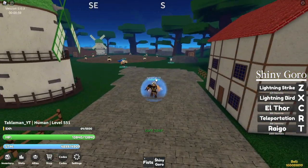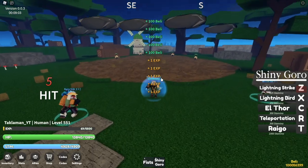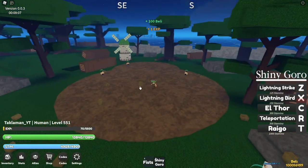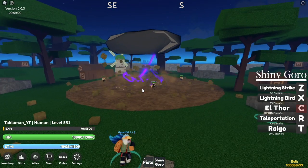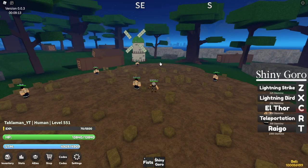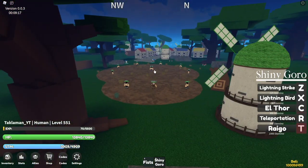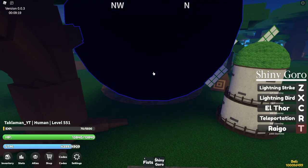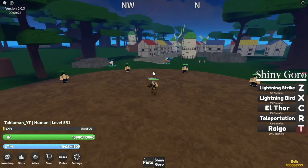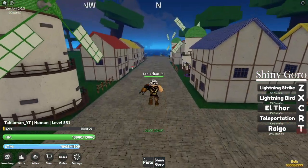Here is the shiny fruit, guys — it's purple. We got it equipped, the shiny goro. Here's the Z move, purple. Then you got your Lightning Bird, and then of course L4. Yeah, guys, this fruit looks sick. I like the shiny one.